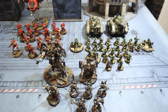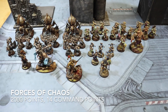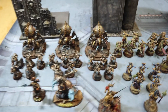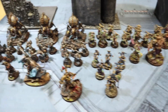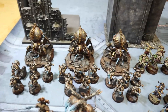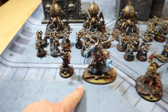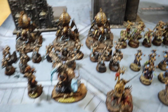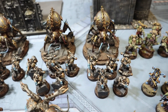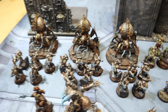Here are the Chaos forces taking on the Imperium today - once again soup, a mix of things. Starting off we have a dual battalion. The first is an Iron Warriors battalion with a Master of Possession, a Demon Prince with claws, and for troops three Iron Warriors units each with a lascannon. In heavy support we've got three Venom Crawlers, making up the Iron Warriors portion.